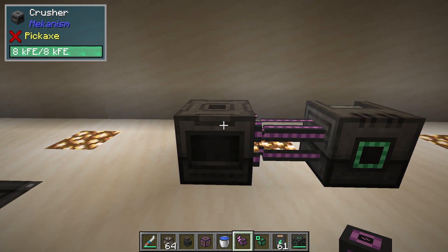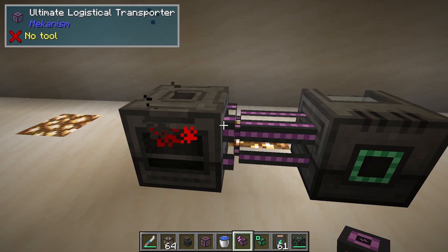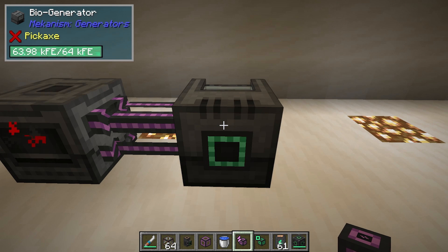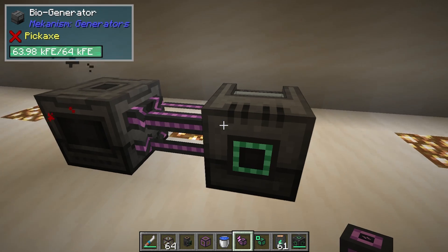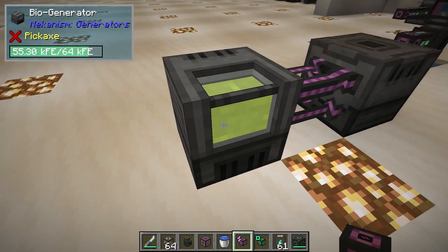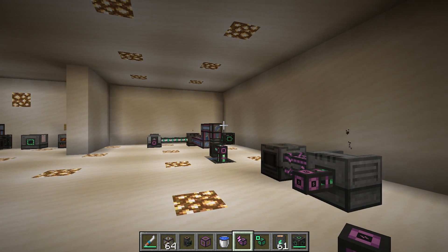We also have the crusher and a bio generator. The crusher can take organic matter and crush it into biofuel. We can then set output on the right with a logistical transporter pushing it into our bio generator. That will use the biofuel to produce bioethanol, burning through it to make power. The little green hole on the front is where your energy comes out, and on the back you can see the ethanol in there.